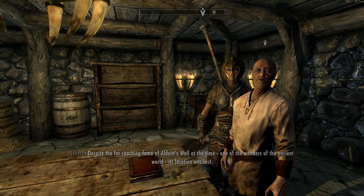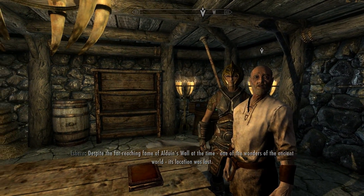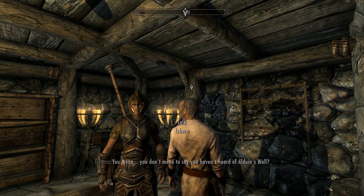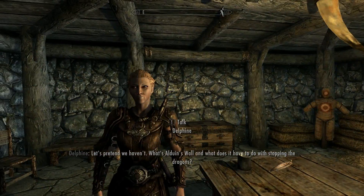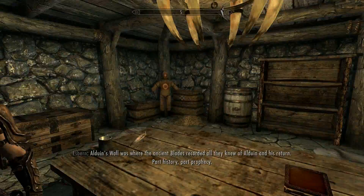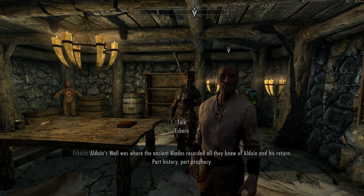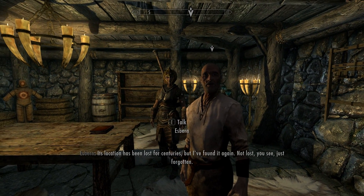Despite the far-reaching fame of Alduin's Wall at the time — one of the wonders of the ancient world — its location was lost. Esbern explains: Alduin's Wall was where the ancient Blades recorded all they knew of Alduin and his return, part history and part prophecy. Its location had been lost for centuries, but he has found it again.